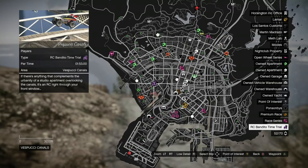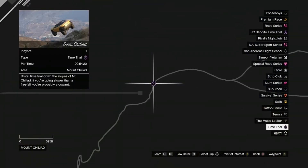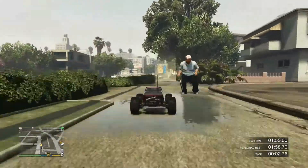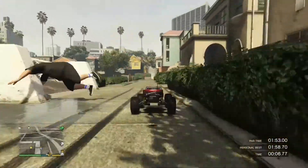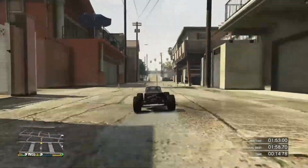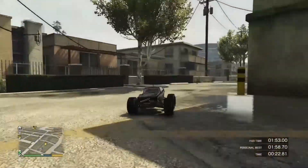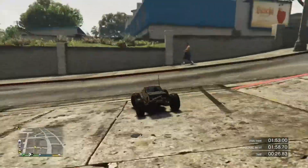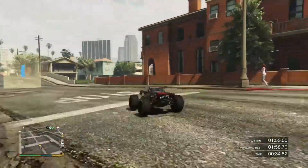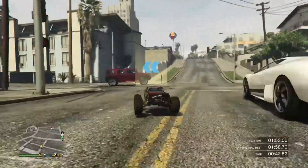For races this week, we have Vespucci Canals for the RC Bandito and Down Chiliad for the land race. Starting with the RC car race: go straight down the sidewalk — it can get a little tricky with pedestrians — then make a sharp turn left onto the bridge and it's a straight away. I usually try to throw in a little hop over these bridges so you can land down the back side. Then go through this building area and it sends you back down this road. Get a little touch on the top and keep the throttle pinned and it'll help you out.